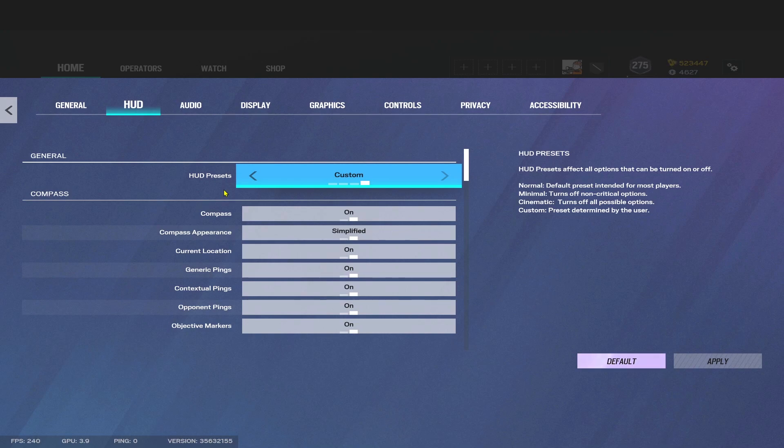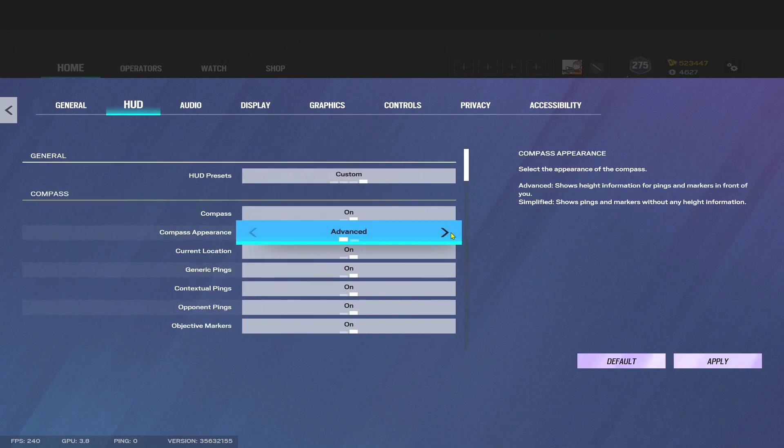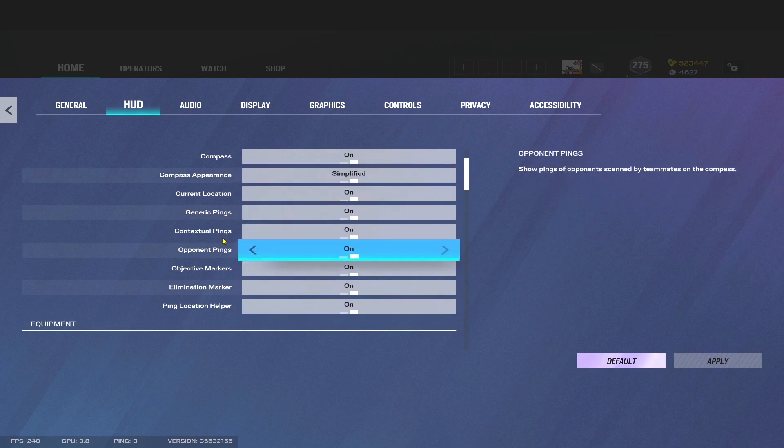Not quite like it was before, but not far off — more futuristic. Firstly, obviously we're on Custom so you can edit all these. The compass will be on Advanced; you want to put it on Unsimplified, that will make the compass a lot smaller. Keep all these on because they are useful to you.